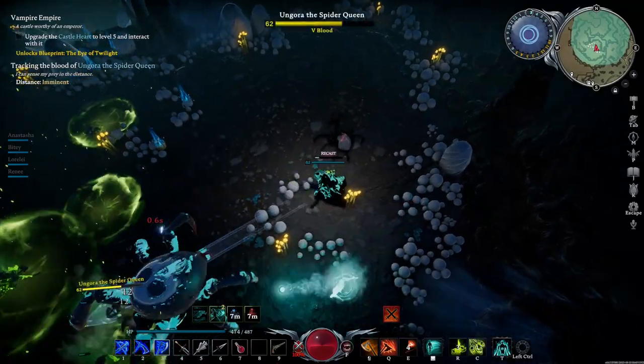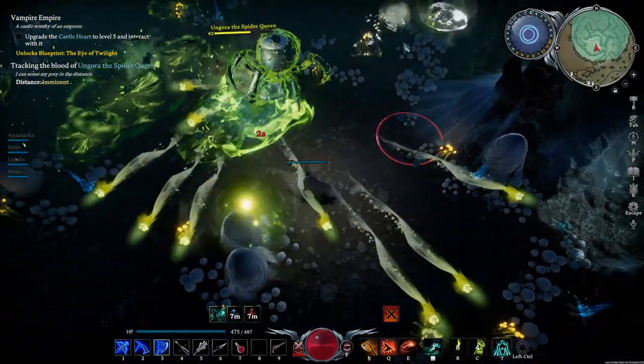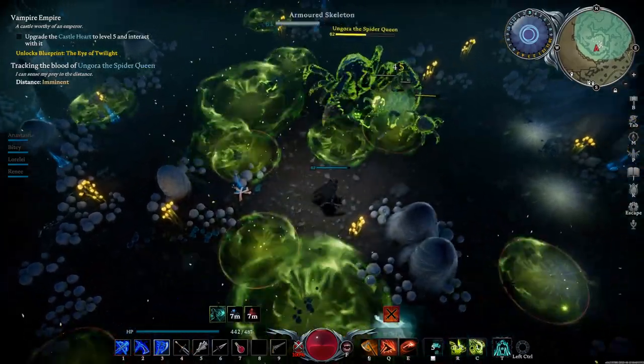She also summons in other spiders to fight. You will see a black misty shadow form as the spider appears. Try to kill these spiders quickly so you don't become overwhelmed in the fight — this is something I'm very bad at.